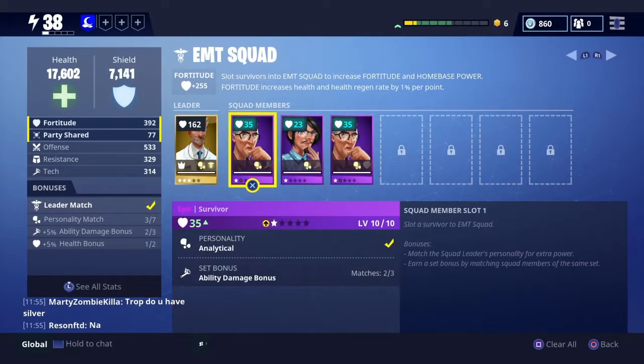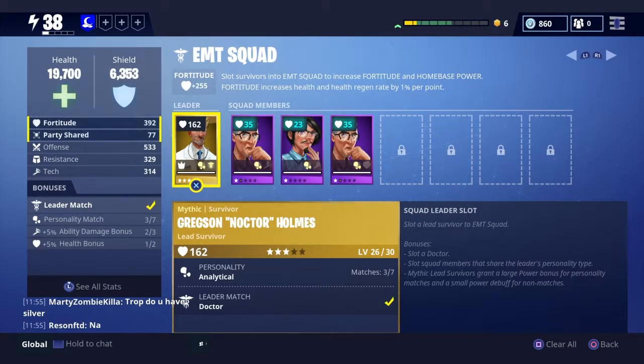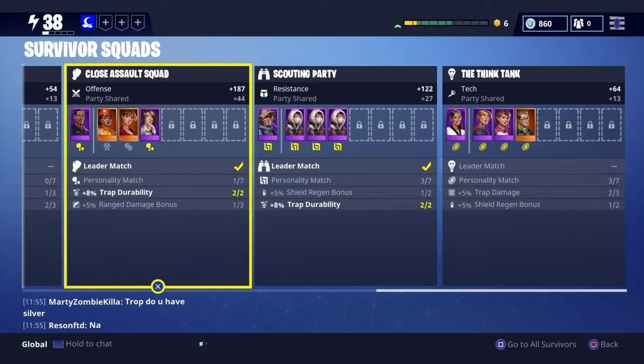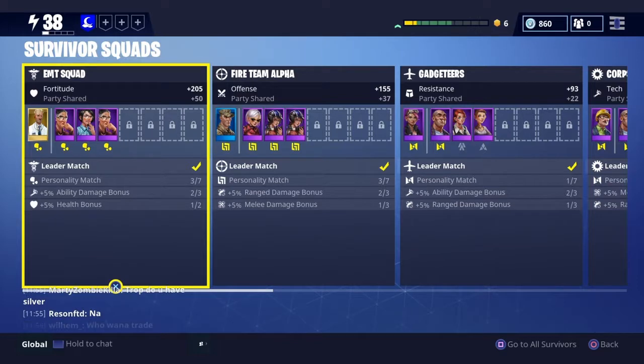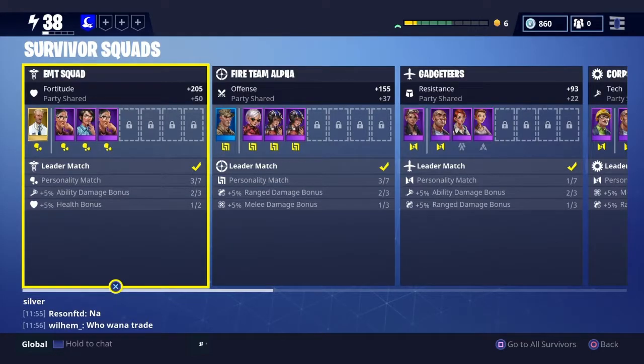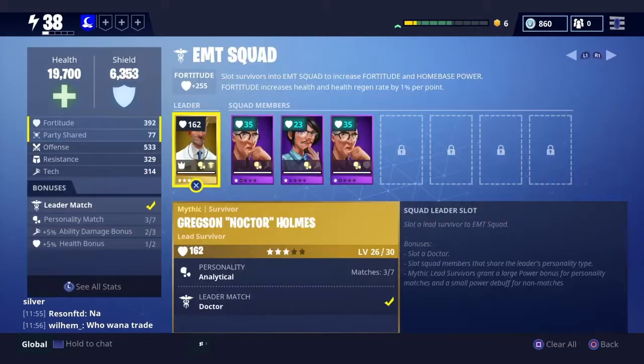Now, to get to the survivor squads — in your survivor squad you want to get survivors. Make sure you have lead survivors. You need survivors of the same personality and a lead survivor. This is very important as it boosts what you get from the survivor squad by a lot. You need the leader match, like with Doctor here.